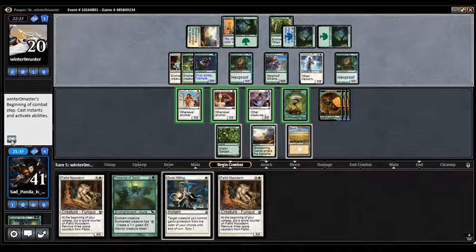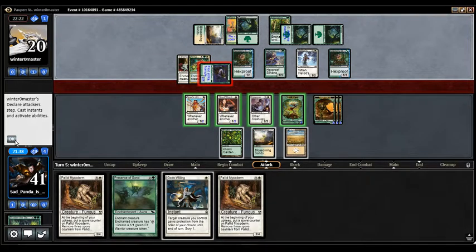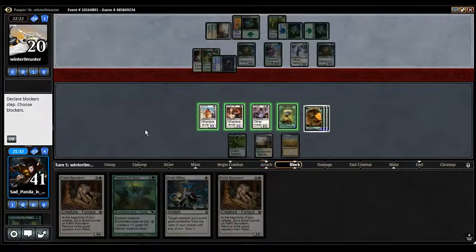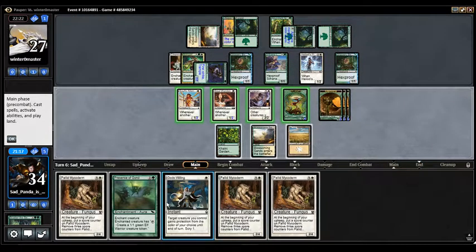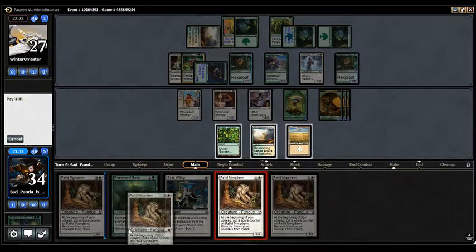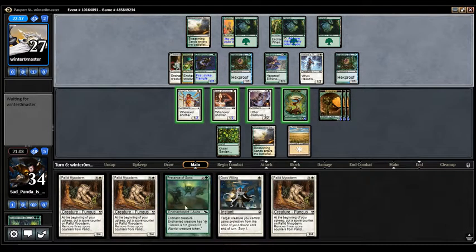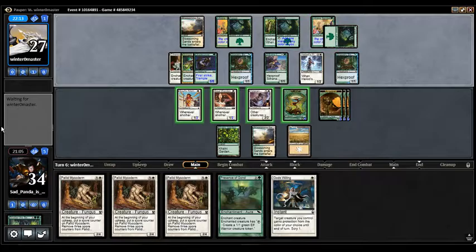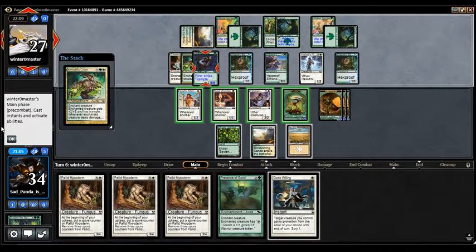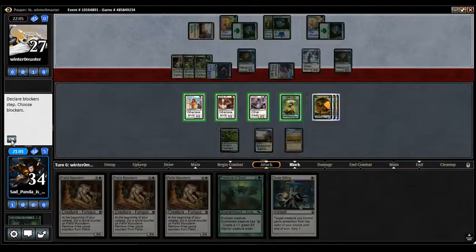But we do have 21 extra life points to play with. So they'll attack — we're not going to block. You gain your life. That is the unfortunate part about Armadillo Cloak — Pallid Microderm turn number three. This is part of why I sided them out. So we're just going to pass again and hope to draw another white card that costs one less, has two power, and has three toughness instead. Let's just hope they didn't draw Armadillo Cloak number two. Tech in for 12.